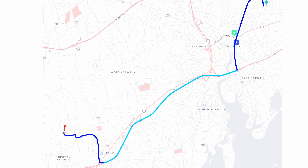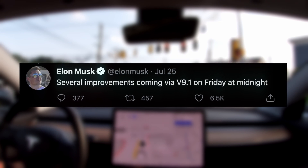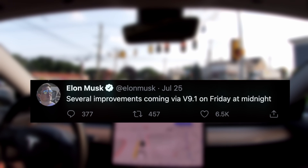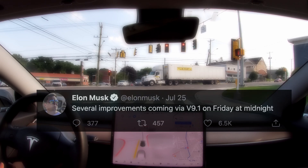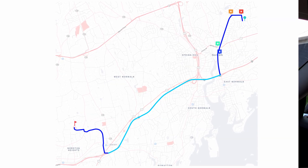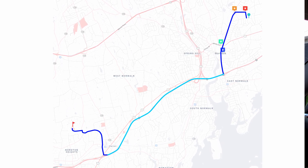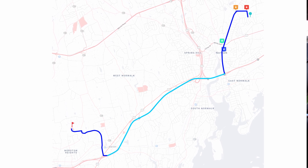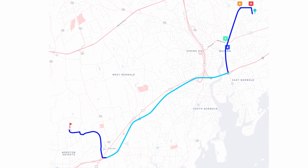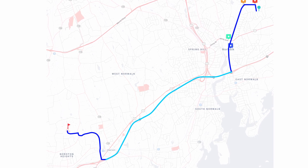Elon has announced that version 9.1 is supposed to come end of this week, which will be July 31st — Friday to Saturday — and he was very specific about midnight. I want to use this drive as a benchmark or baseline. On the map, dark blue is city streets and light blue is highway, so it's a good mix. The issues the beta still has fall into two categories: one is blind corners at intersections, and two is picking the correct lane.